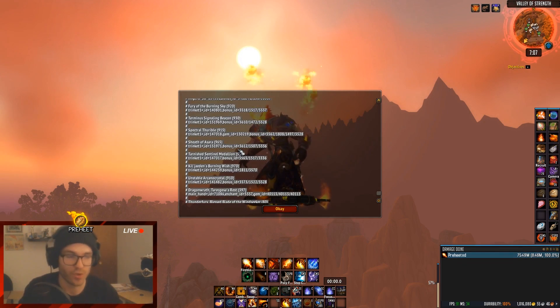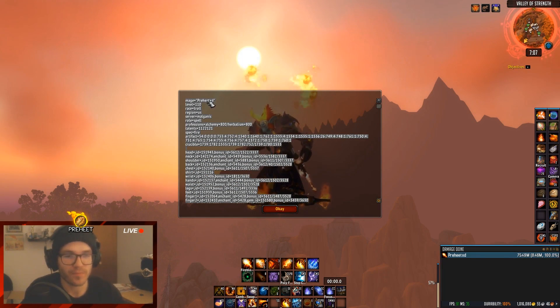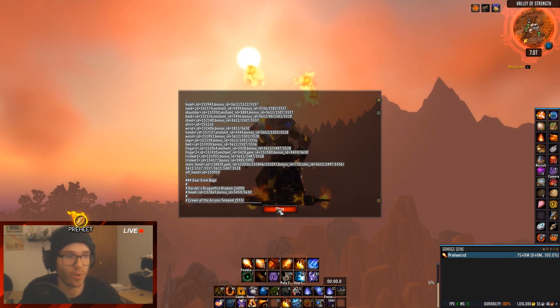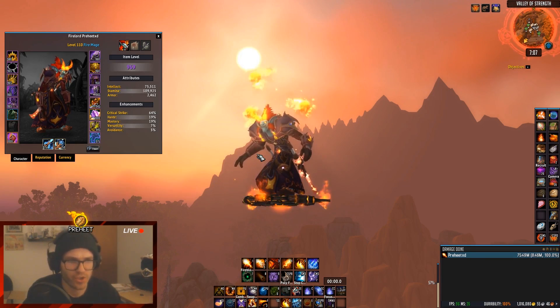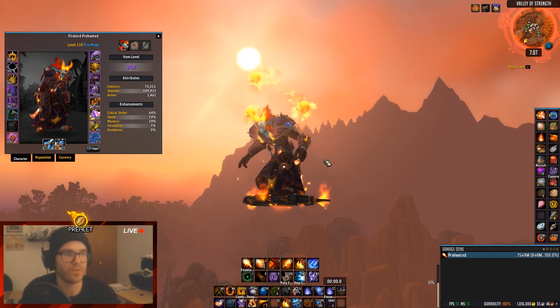The things you need to know about this tab are important. It's going to pull up a list of things already highlighted and ready to copy into your clipboard — just Ctrl+C to copy the whole thing. It spits out your race, class, professions, region so it can grab the API from the Blizzard armory, crucible and artifact traits, and all of the gear and talents you are currently running.